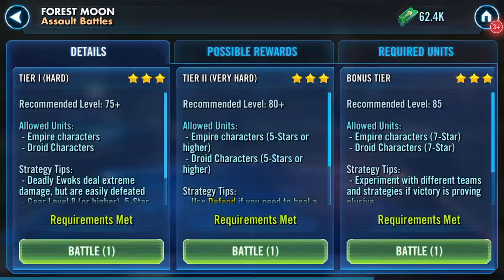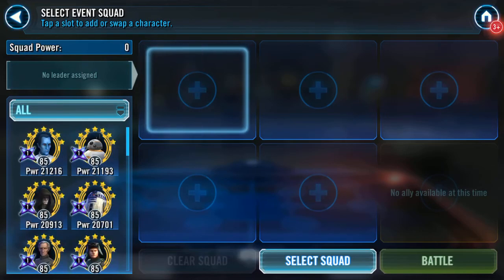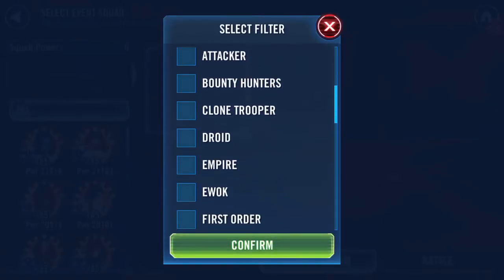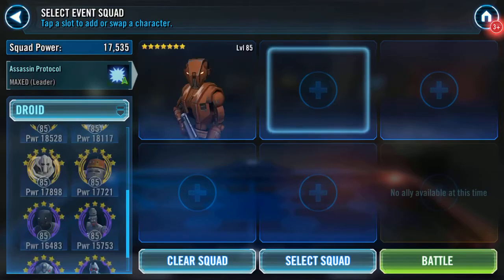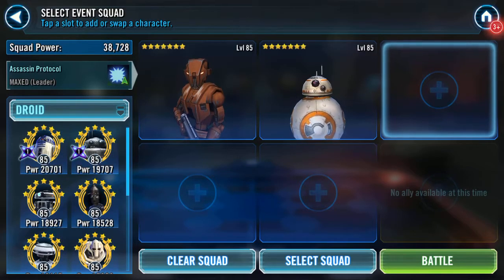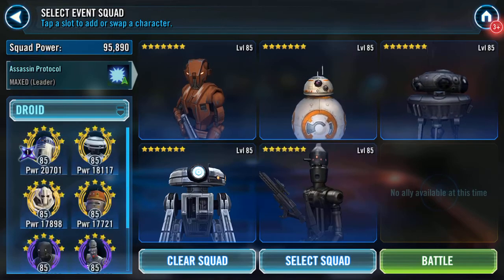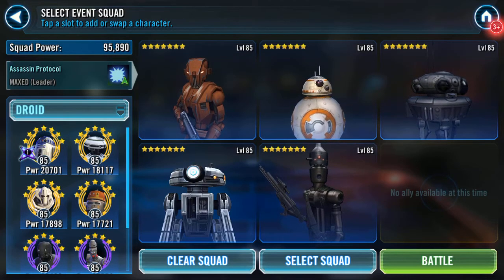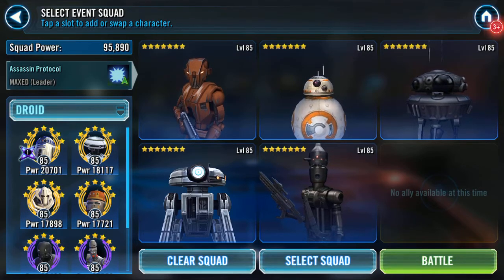Hello Galaxy Heroes, sorry I'm full of cold but I was asked if I would go through my droid squad. This is for Forest Moon. Since doing it I've been gearing them up, so it's HK lead, BB-8, IPD, T3, and IG88 - they're all now gear 12.